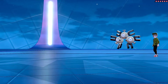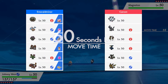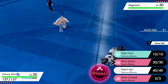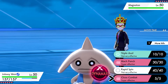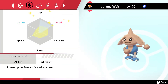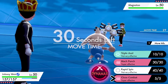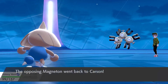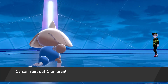They lead off with Magneton — this isn't a bad lead at all. Should I go for Triple Axel, Mach Punch, or Close Combat? I'll go CC, see what happens. Yeah, I figured they'd Volt Switch — I should've just Mach Punched. They're gonna Volt Switch out into their Ghost type, but then I can Triple Axel afterwards. I should've gotten off a Mach Punch with the Life Orb Technician boost. I'll actually go into Cramorant.